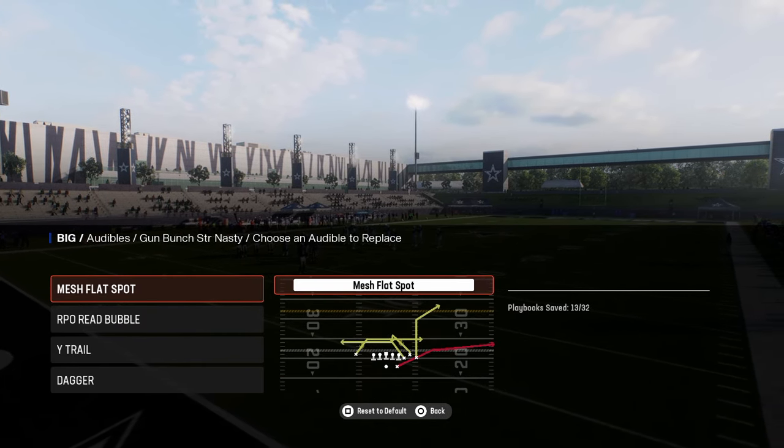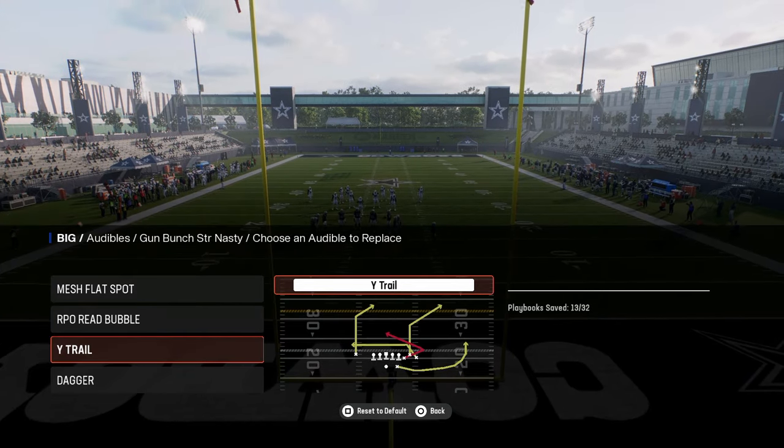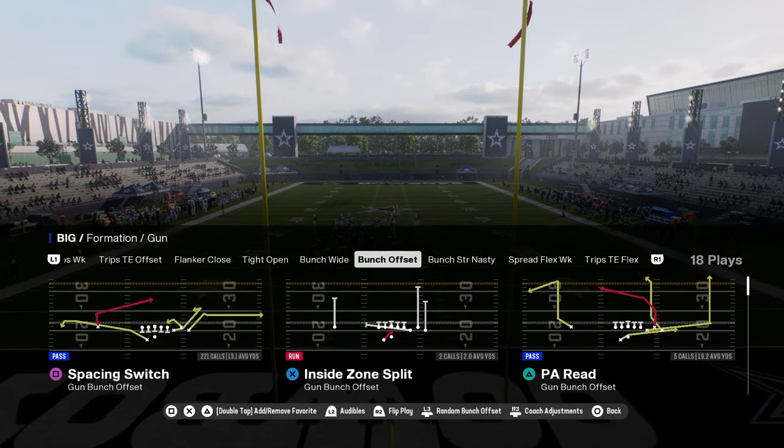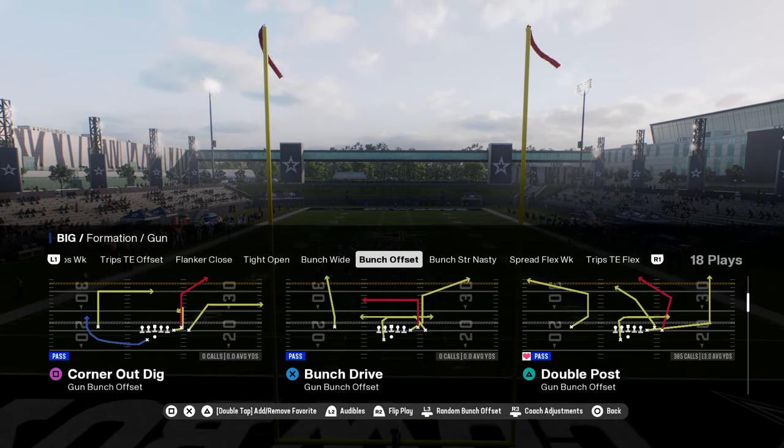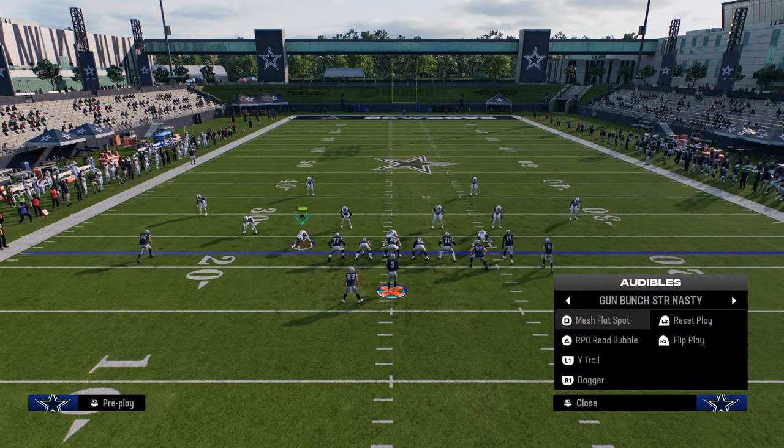The audibles I recommend for this are Mesh Flat Spot, RPO Read Bubble, Y Trail, and Dagger. You're going to be autoing into this formation every single play out of the regular gun bunch. It's a real quick audible, as you can see here.